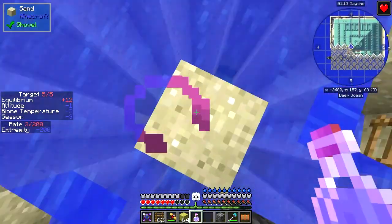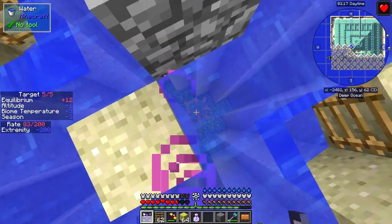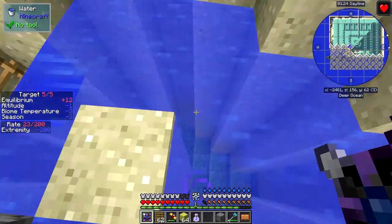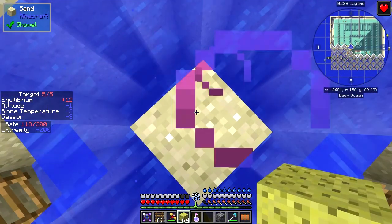I'll put these on so we can see below us what's going on. Yeah, there he is - he's just down there. I can spam him with my shuriken - my shuriken will sort him out. There we go. So there are no more mobs in here, so I'll turn off the goggles so we don't waste those.